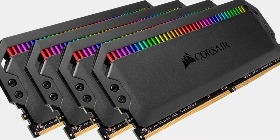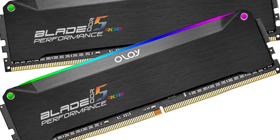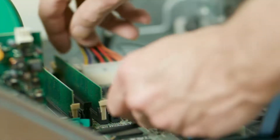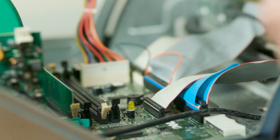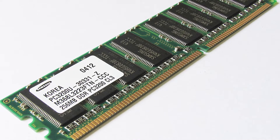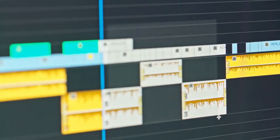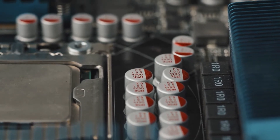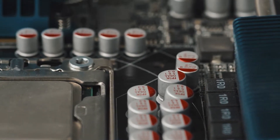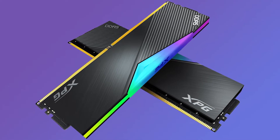DDR5 SDRAM stands for Double Data Rate 5 Synchronous Dynamic Random Access Memory. Without going into too much detail, SDRAM is a sort of RAM that was developed in 1992, whereas DDR is a sort of SDRAM that was established in 1998, and its key strength was, as the name suggests, faster data rates. Over the years, a variety of different DDR technologies have been released, with a generally linear evolution from DDR, also referred to as DDR1, to DDR5.